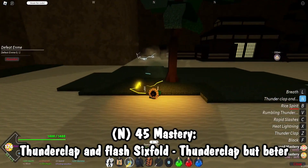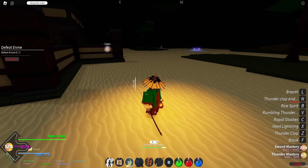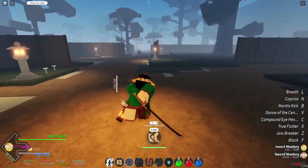Something I forgot to mention about thunder breathing: if you have an Agatsuma clan, you'll get a slayer skill called Godspeed Mode, which gives you a better dash and buffs all your thunder moves. This is exclusive to thunder breathing and the Agatsuma clan.